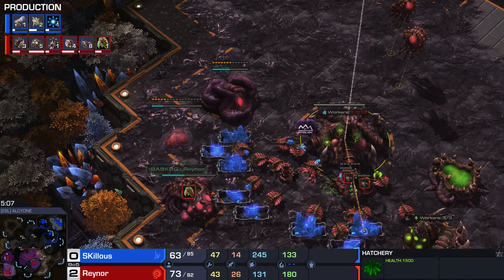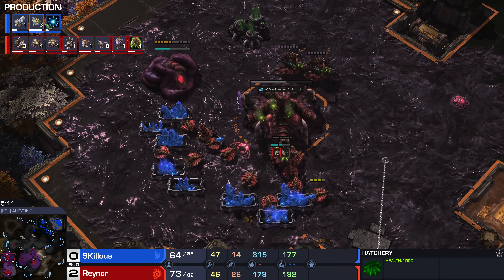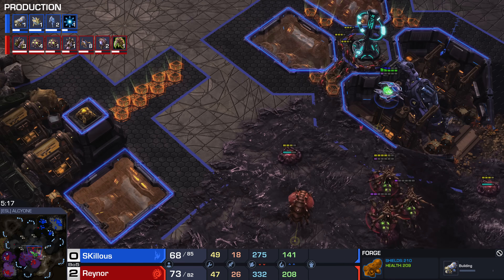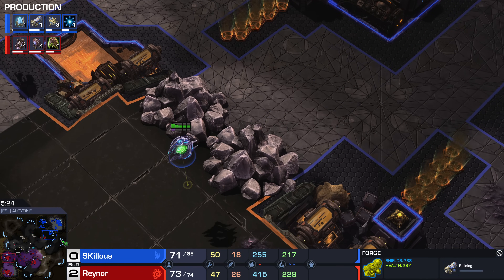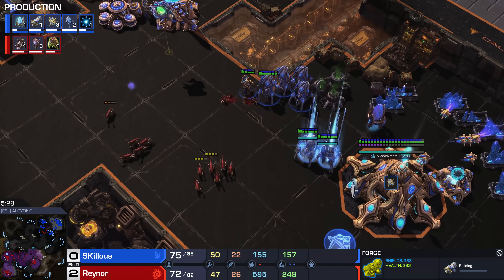Roach Warren goes down — the rare time where Reynor is actually going to play Ravager Ling Bane, a bit more of an older more standard style, up against Blink into Forge. We are seeing Forge Gate Blink. This is Skillous taking safety precautions because he's worried about the Queen Walk. That Oracle flies in, sees the Queens there. The creep spread is amazing for Reynor, but the worker count's okay for Skillous. I wouldn't say he's in a bad position just yet.